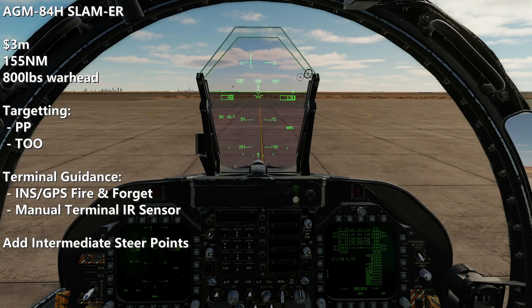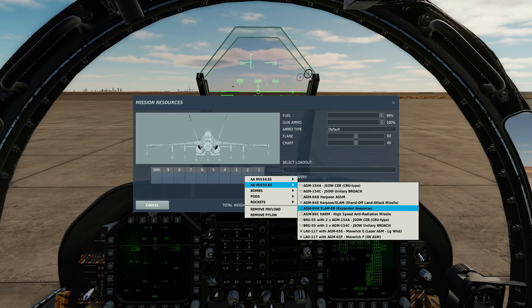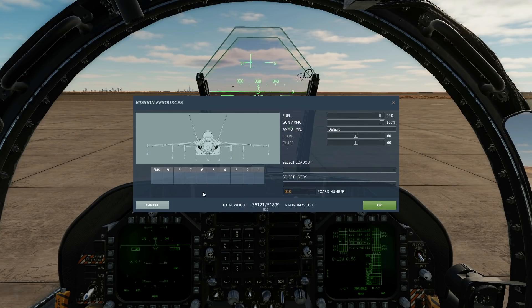There are two terminal guidance methods: one, a fire-and-forget type method using INS/GPS, similar to JSAL; or manual guidance using a terminal IR sensor. We also have the ability to add intermediate steer points to create flight paths for each missile. You can have the missile on pylons 2, 3, 7, and 8, totaling four missiles. If we want to use the terminal IR seeker method, we also need the data link pod on pylons 5, 2, 3, 7, or 8 — we only need one.